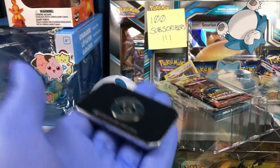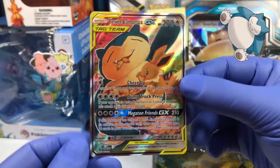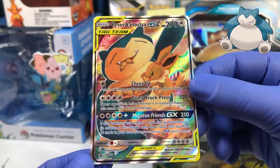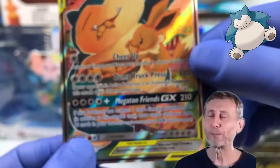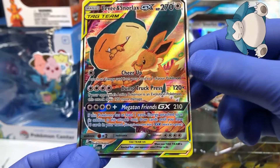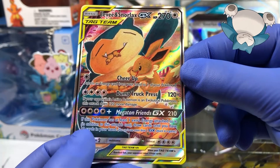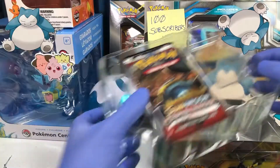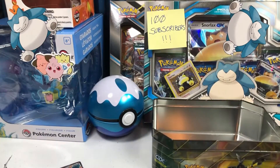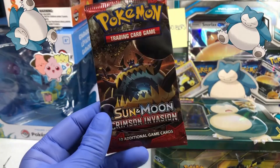This thing has some weight to it. We have the Eevee and Snorlax GX card — Sun and Moon number 169 — Megaton Friends GX. If the Pokémon has at least one extra energy attached to it in addition to the attack cost, draw cards until you have 10 in your hand. Now let's look at the rest of the box and four packs. Let's start off with the Crimson Invasion pack and see what we get.